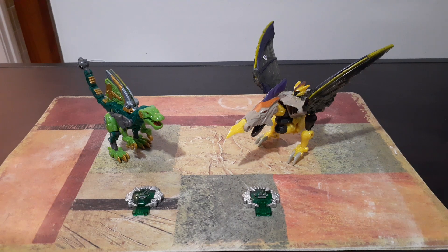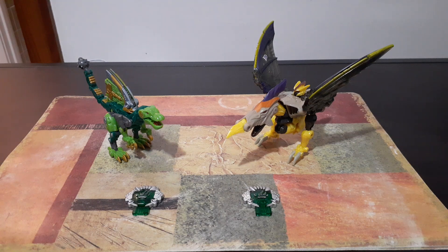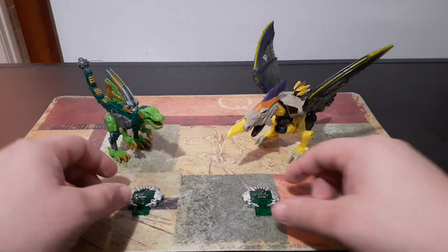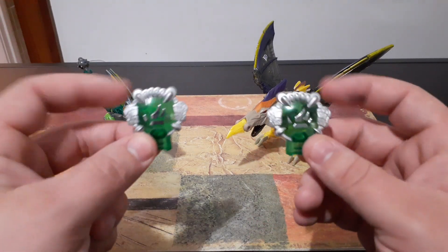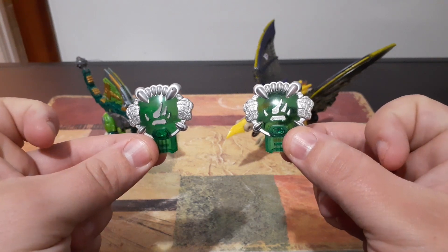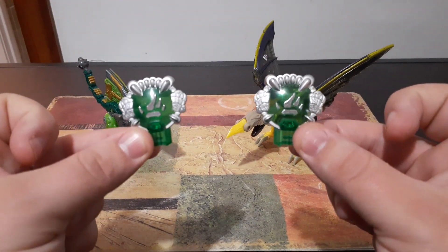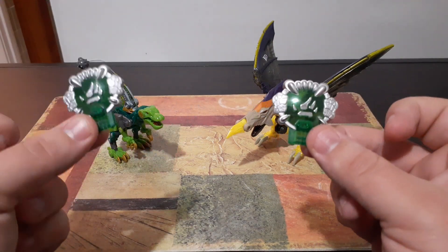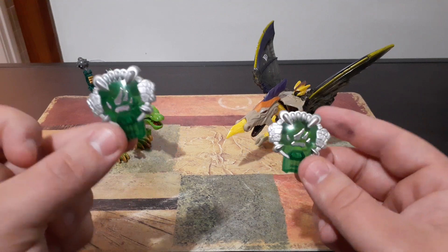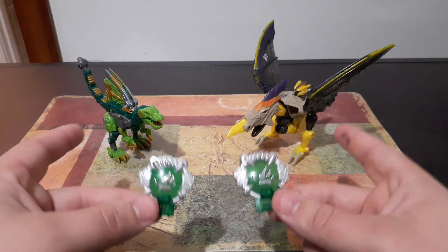I'm going to point this out really quick - you guys will notice that Brimstone's head is sticking up. I'll explain that as we progress through this video. In addition to those two, you'll notice that they both have these matching cyber keys. These green cyber keys have the claws on them. These keys represent the jungle planet or beast planet, and these keys will unlock features that these guys can use in both their beast mode and their alt mode.